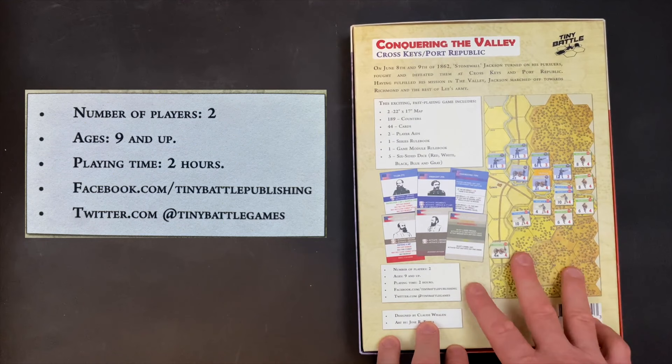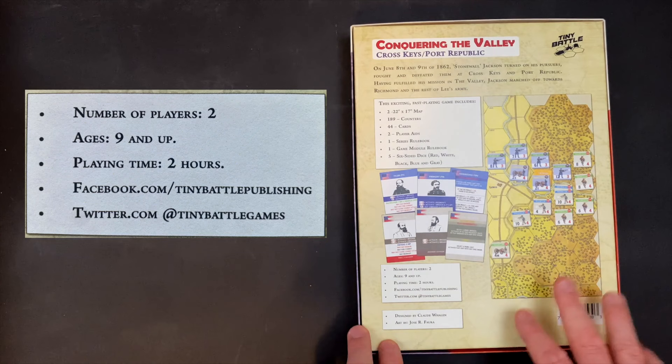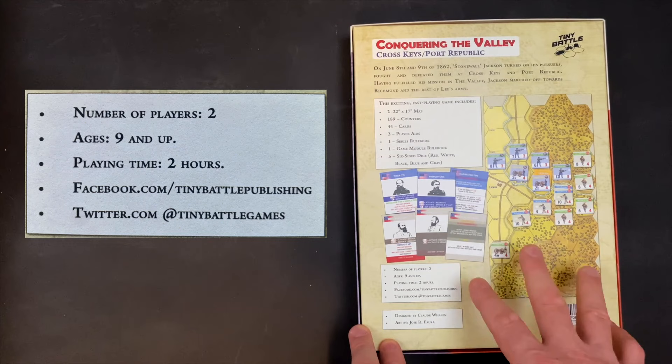There are four scenarios and 189 counters, plus a full card deck. This is a full-fledged, deep game, especially once you take a look at the rule set. With all that in mind, let's open it up and take a look at what's inside.